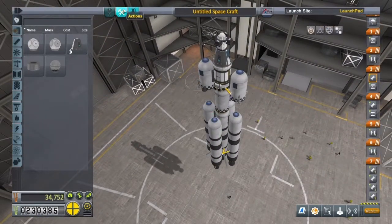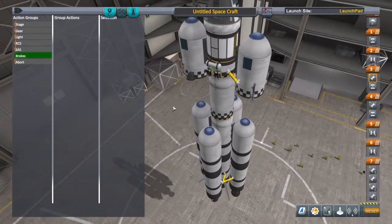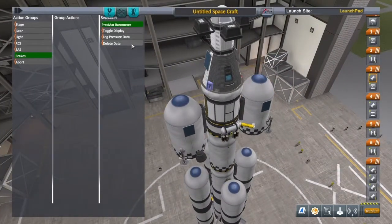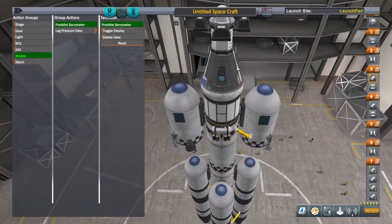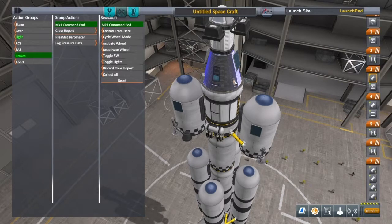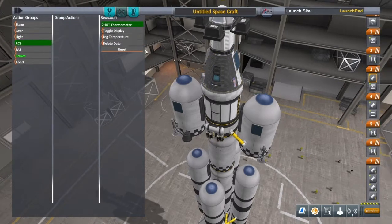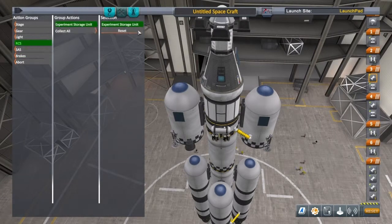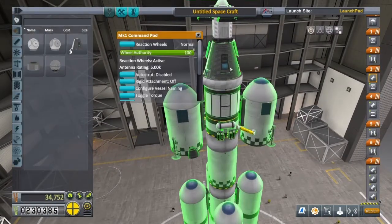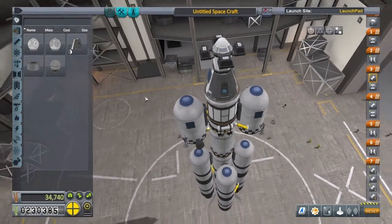Let's just set some command groups again like we did before. For brakes, I'm going to put the reusable science on it — crew report and temperature. And for RCS I'm just going to get it to collect all that data, which saves a lot of messing about. I'll also remove the mono propellant because we don't need it and it's just weighing us down.